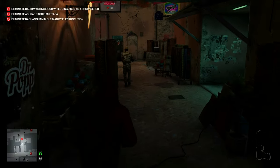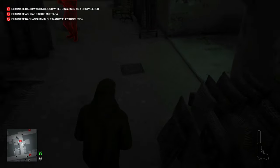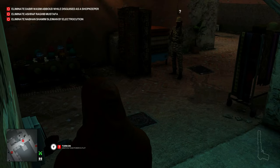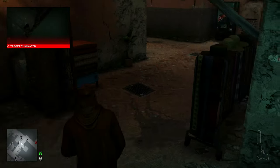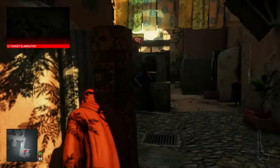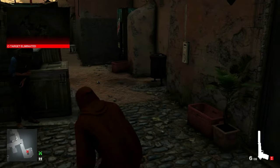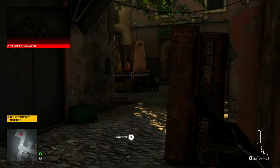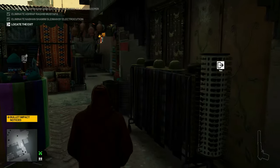We have a second guard we have to get with an electrocution accident, so let's shoot the power strip that's in this puddle of water right here. He should hear that and be distracted by that. Once he investigates, we can flip the switch and that will kill him. We can come over here and tranquilize this lady once again so we won't be spotted shooting this bike to blow up the last printing crew target. Now we can head for the exit.